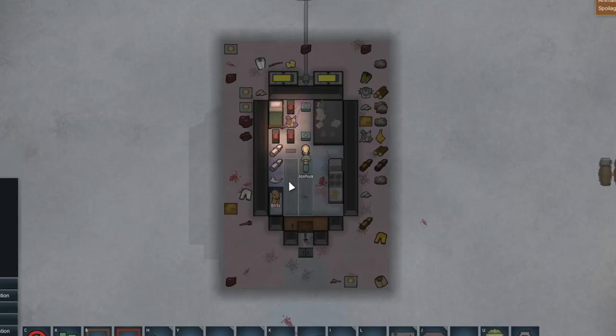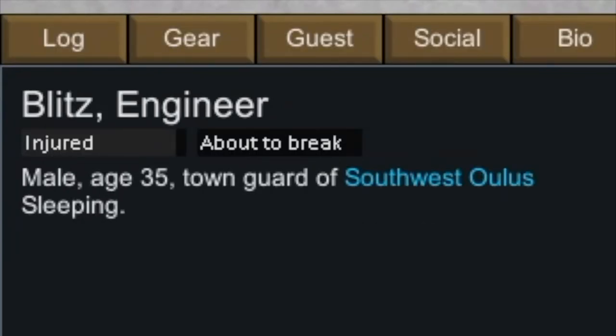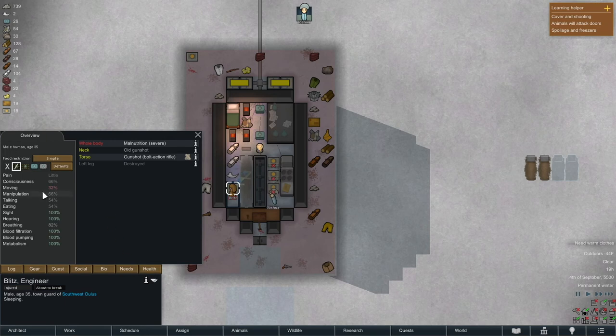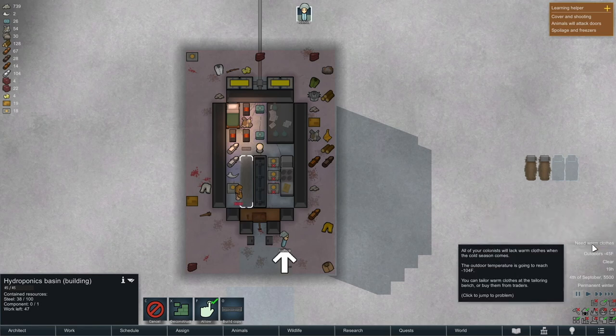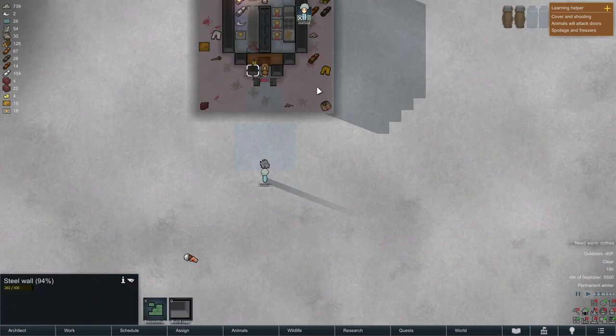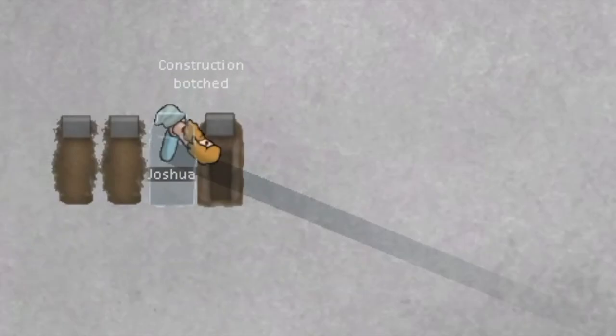I'll queue up two hydroponics basins. I just realized I haven't checked up on Blitz in a while and she's about to break because I haven't fed her in about 10 days. We just go ahead and break down the bed to get out of there. She's berserking — but it's fine because she's missing a left leg so she's not very fast, on top of malnutrition. We're probably gonna have to end up killing her, so I won't get any relations back with them, but that's okay.